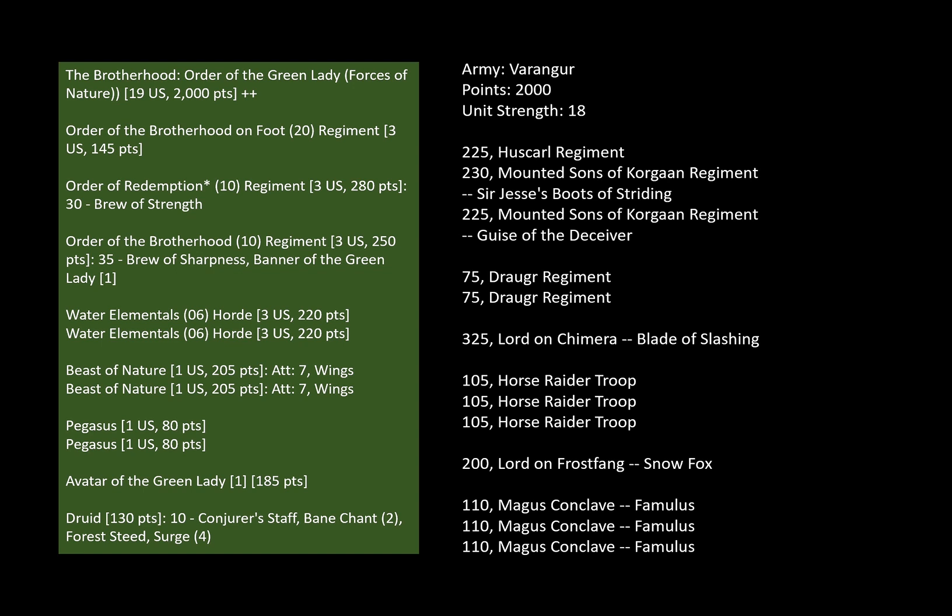The Order of Redemption doesn't unlock at all. And there's a competition for space in the monster category, because I like to run beasts of nature — I think they have excellent flanking support. The chaff is also in the monster category, that is the Pegasus. So because it's called the Order of the Green Lady, I also wanted to run the avatar of the Green Lady, which I'm not so sure about because I don't like support units that cost more than 100-150 points.